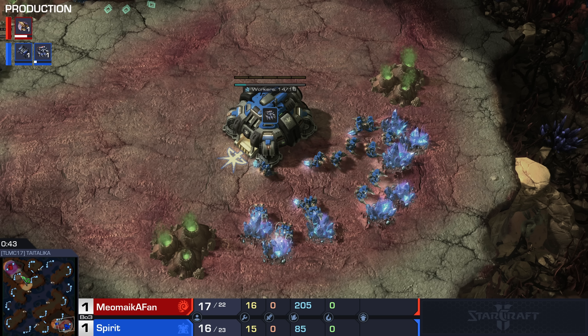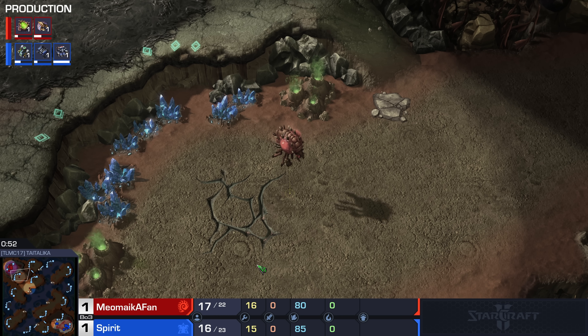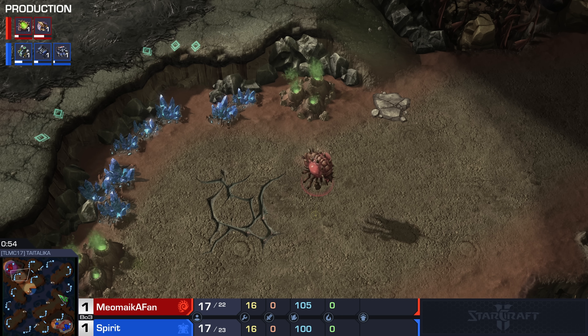I've got a feeling you could have afforded a fourth gas, Miomaika — I feel like more Vespene would have been nice. Now we're going into double Evo. Still no Baneling Nest? So essentially every Zerg build order against Terran right now, specifically Terran Bio, is built around getting Baneling Speed as quickly as you reasonably can.